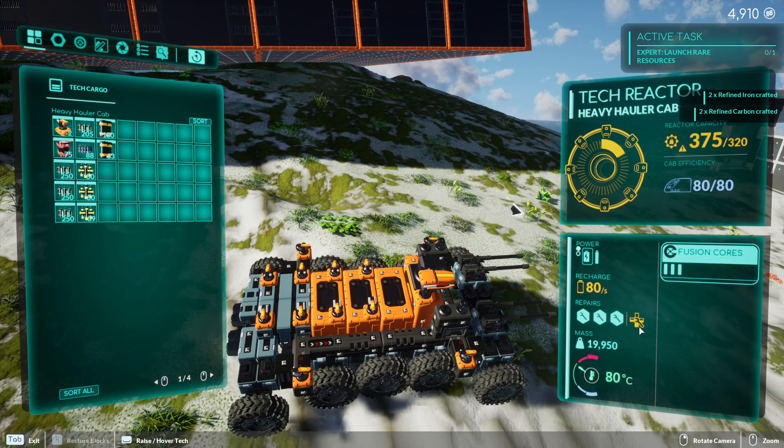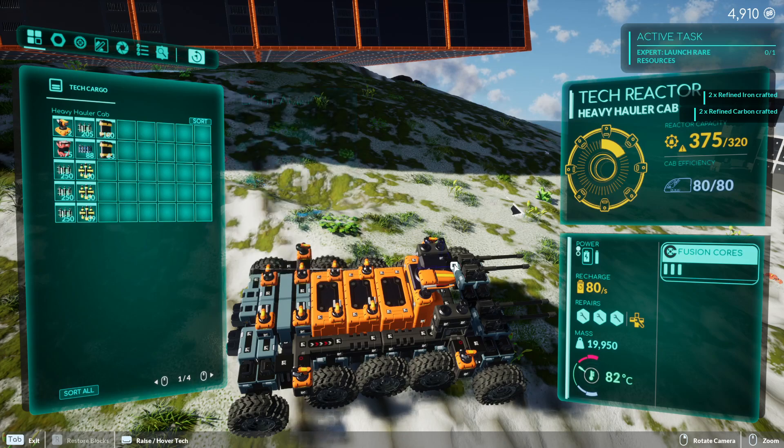You want to get into that yellow zone where your repair reading is in the yellow and your energy recharge rate is significantly lower. Make sure you're using ballistic ammo — regular, heavy, or light ammo — whatever you're using for guns, it doesn't really matter.